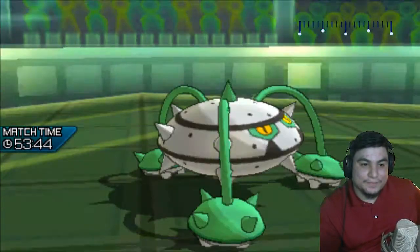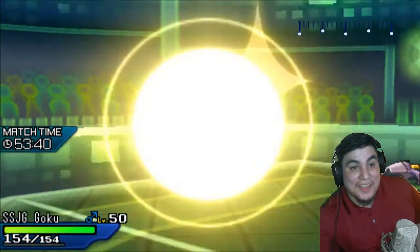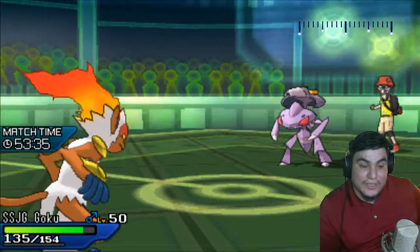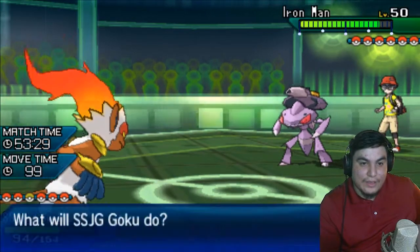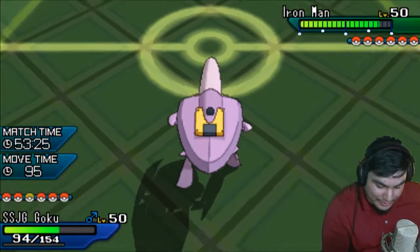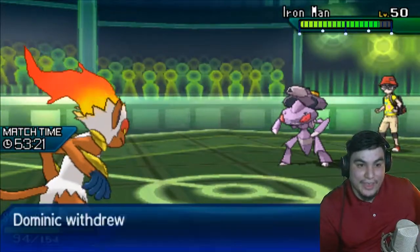By the looks of it, my Infernape is the safest option I have here. This thing is at +1 which is very concerning in all honesty, but I think overall I threaten him a lot more than I am threatened by this thing, and I have to hope that I can meaningfully take this hit.